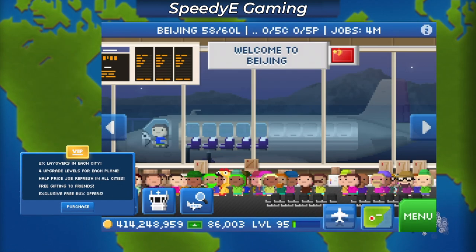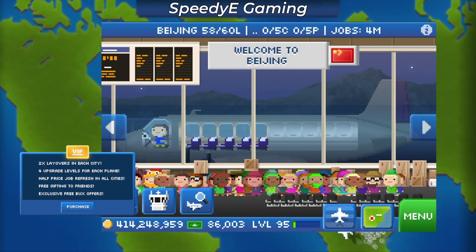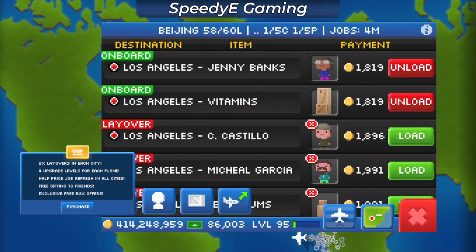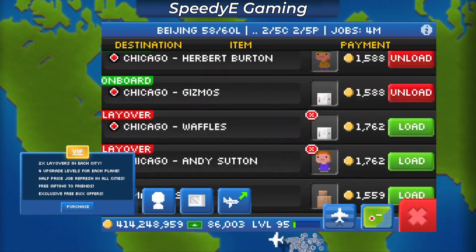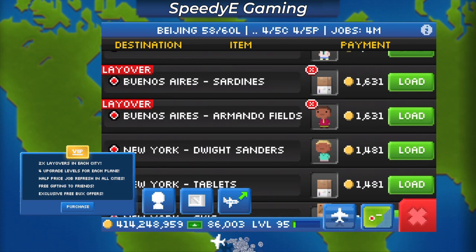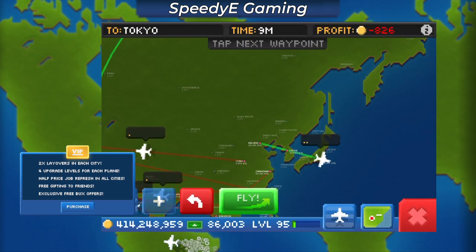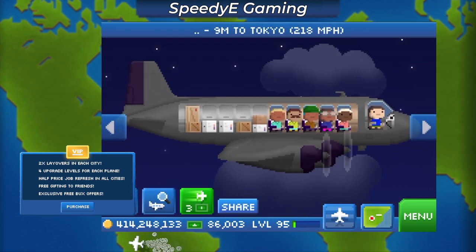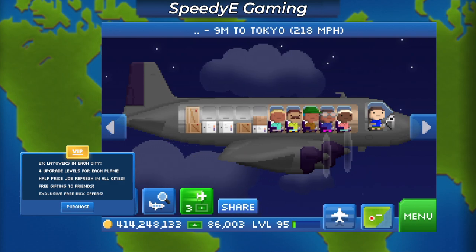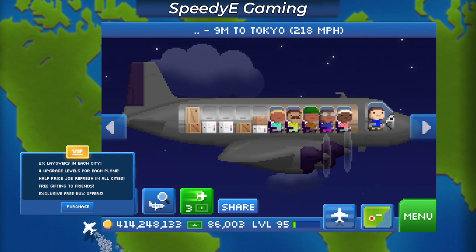Looking at the first bonus of 2x layover in each city, let's go into Beijing. I currently have all of my level 3 cities fully upgraded. For Beijing, that means a max of 60 layovers. If I were to buy the VIP, that would mean I would get an additional 60 layovers for a total of 120. That would be huge because my fleet of cloudliners and cyclones currently have to wait a few cycles to fully fill up. But with the additional layovers, they could conceivably land and then immediately fill up with passengers all from the same city and then take off to their next destination.